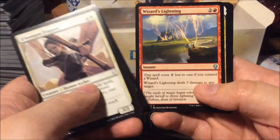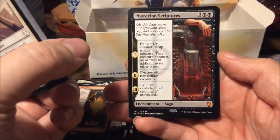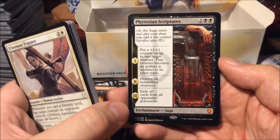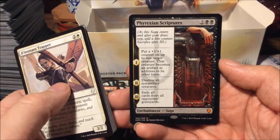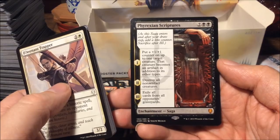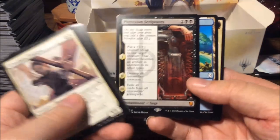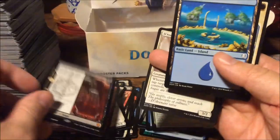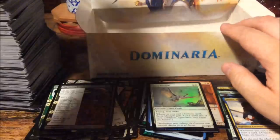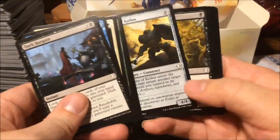Sorcerer's Wand, Wizard's Lightning, Shanna Sisay's Legacy — great card. And another mythic: the Phyrexian Scriptures, also a saga. For four mana: chapter one puts a plus one plus one counter on up to one target creature — that creature becomes an artifact in addition to its other types. Chapter two destroys all non-artifact creatures. Chapter three exiles all cards from all opponents' graveyards. Excellent card in terms of flavor. That's four mythics now — which could be the end of mythics for the box.